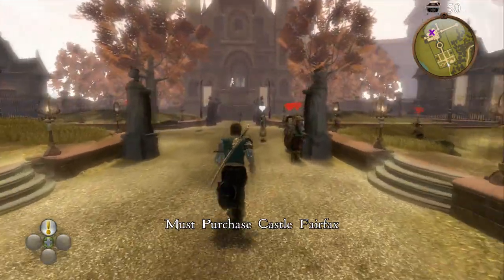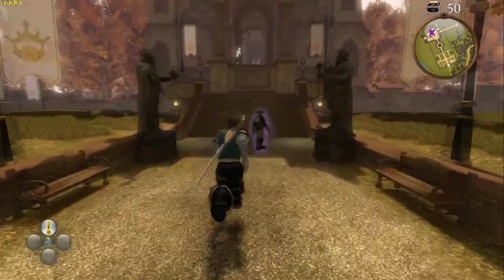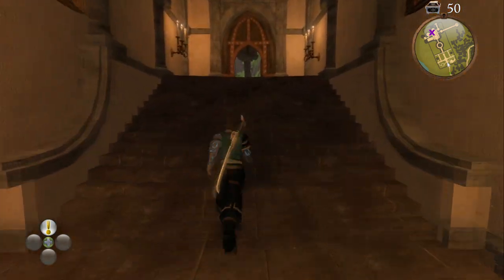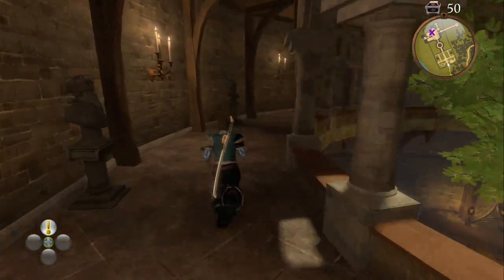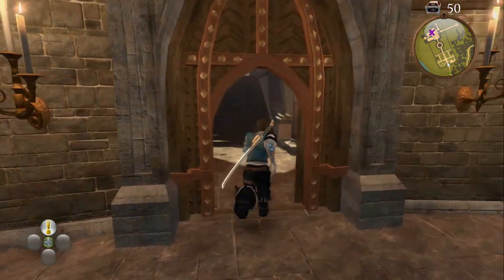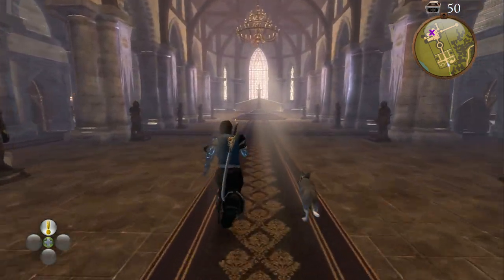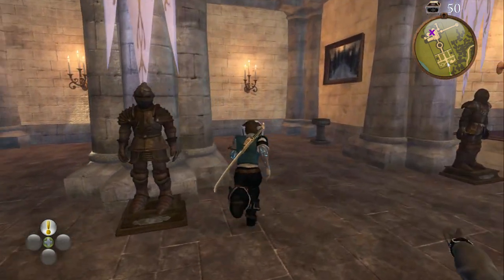Entering Fairfax Gardens — this one you must purchase Castle Fairfax — so head forward and into the castle. You're wanting to head into the throne room. Go straight ahead, and in between the last two pillars on the left will be the chest.